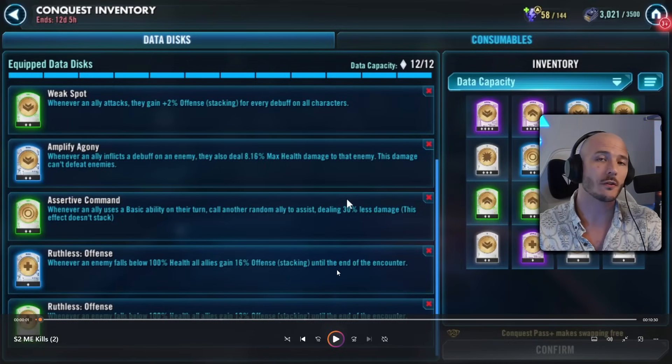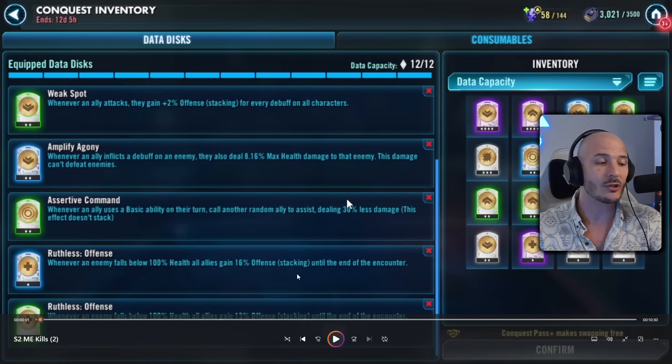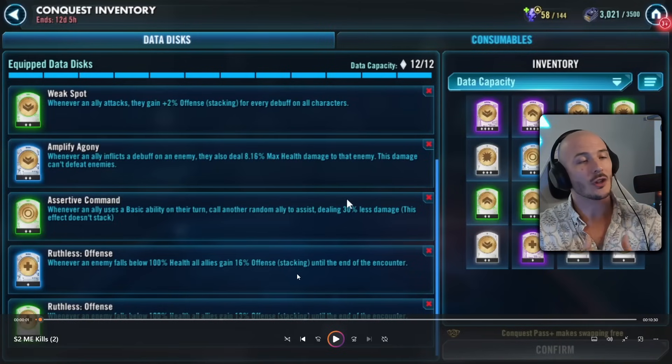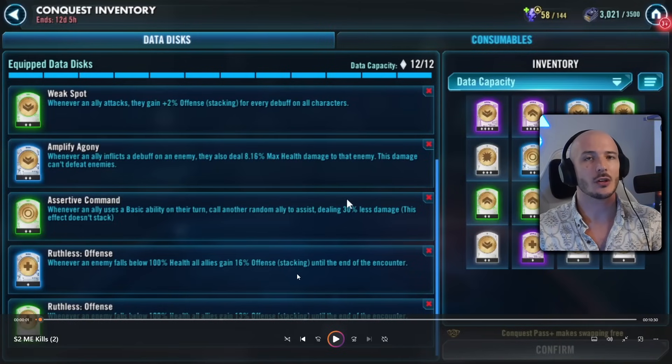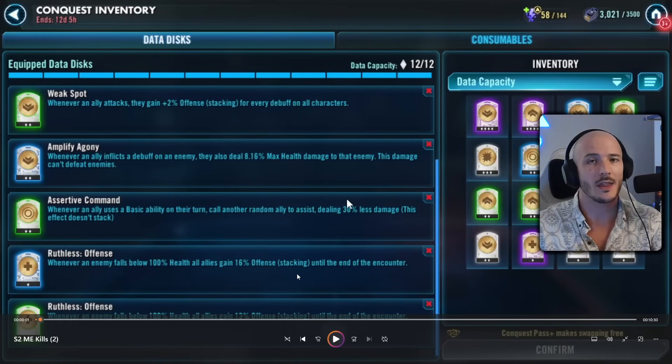I've got Amplify Agony on here just to do a little bit of extra damage when we hit them. We've got Assertive Command — when an ally uses a basic ability during their turn, they will call another random ally to assist, who's going to do 30% less damage. This just gives us an extra opportunity to call Morgan Elsbeth to attack, which means she'll ramp offense and has a chance of killing people. And then I've got 2 lots of Ruthless Offense, which means whenever an enemy falls below 100% health, we gain additional offense.